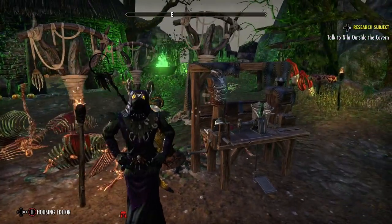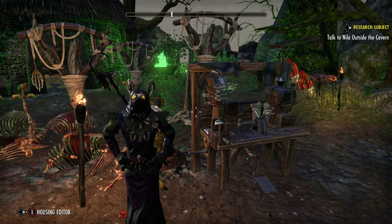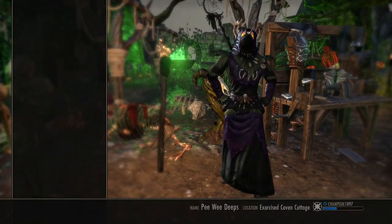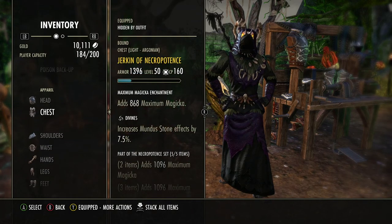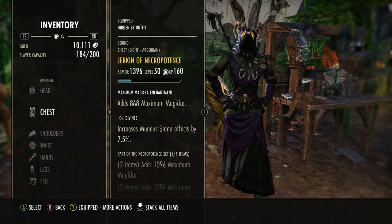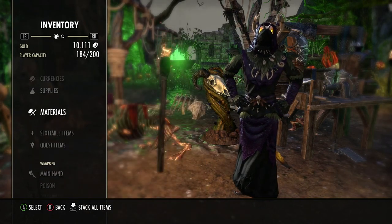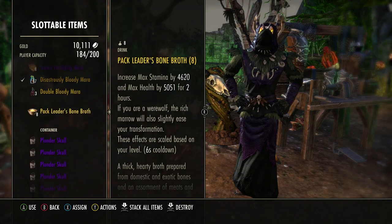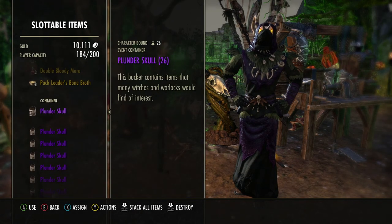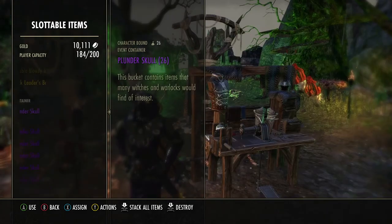The other thing I wanted to show you — the video I did yesterday was the plunder skull farm. I did it again this morning. My gear is just destroyed. We did it about 30 minutes; I did it with a guildy. Weapons need to be charged. I got 26 plunder skulls in about 30 minutes. Let's open them up.